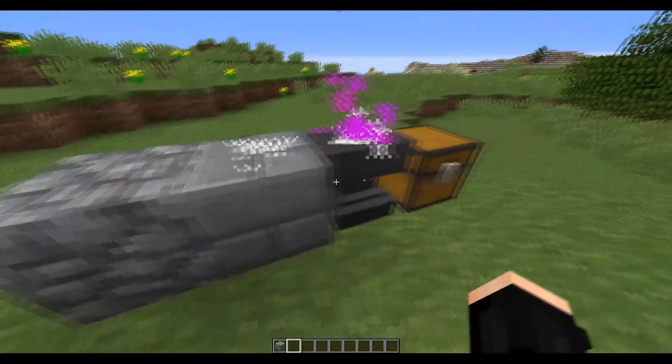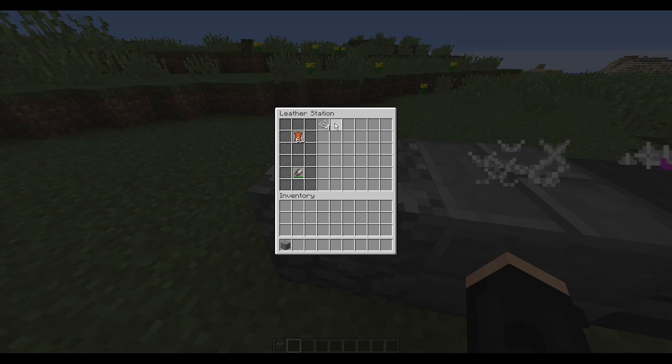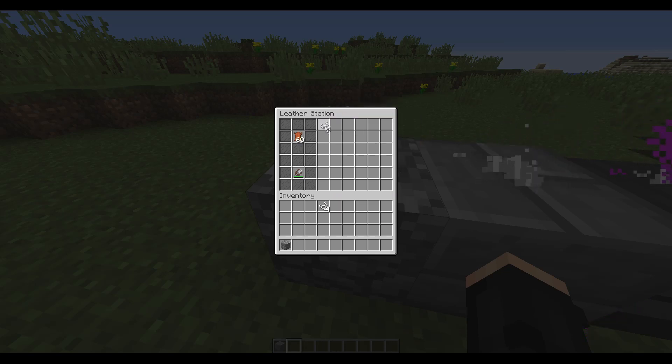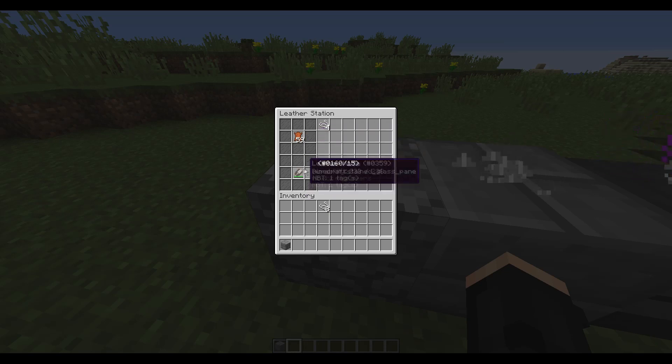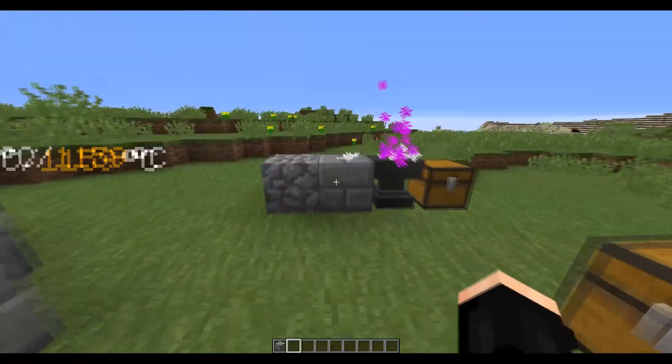While that's happening I'll show off these blocks. This is a leather station — it allows you to put leather in and get other items out. One leather gives you four leather strips and you can keep taking them out. It decreases the leather count and the durability of the knife. These recipes are customizable, and leather strips are actually a binding for your tools.